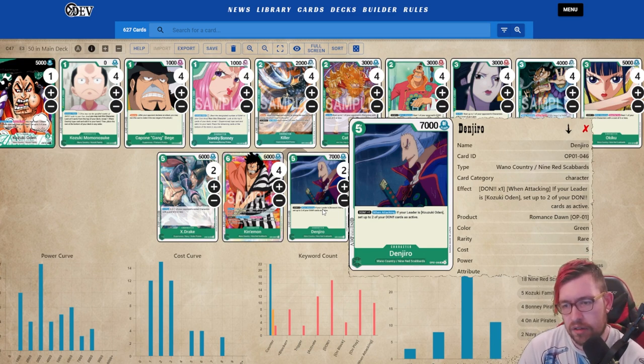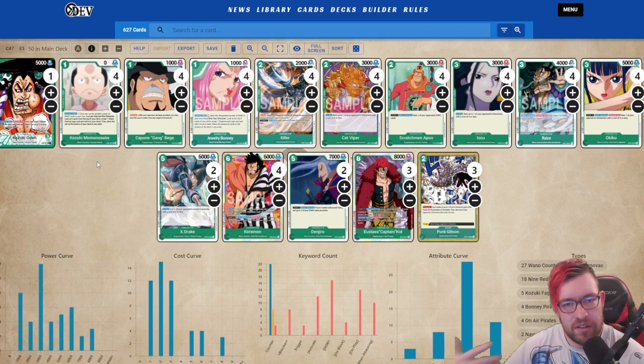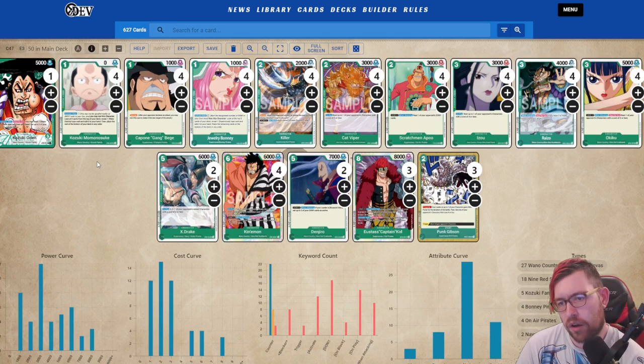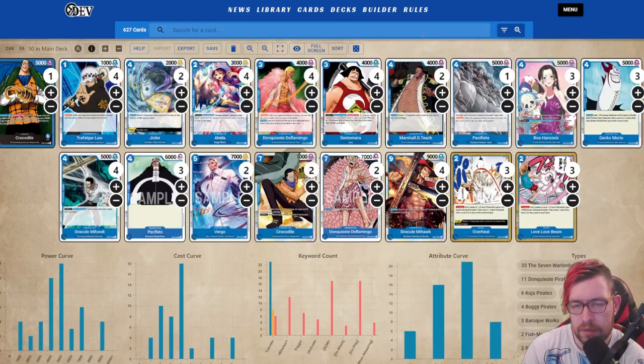If you can establish a Kid you can probably just win the game from there. You can also do something similar with Denjiro, though you have to manage your Don carefully. The main issue with this deck is that you have to discard cards to get your Don back, so towards the end of the game you'll have lots of Don to work with but not many cards. The deck needs better big bomb cards to get more value from, and we might be getting those in the near future. The eight-drop Kid is strong enough to carry this deck right now. Congrats to Jon on their finish.